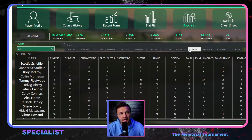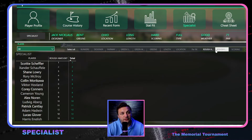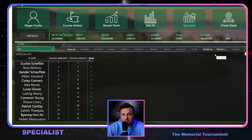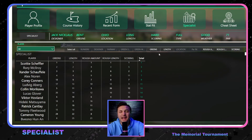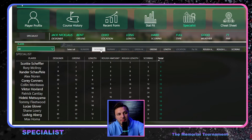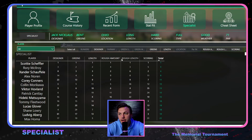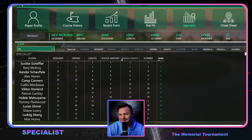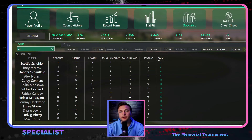Looking at the specialist data, which pulls in all the unique characteristics for the week's tournament, the most unique aspects this week are a decent amount of rough with typically thick rough length, harder scoring track, course length, and greens. You could also look at Jack Nicklaus course designs. Overall though, using the specialist data as a 50/50 decision maker still gets us to Scotty, Rory, Xander, and even Cam Davis.